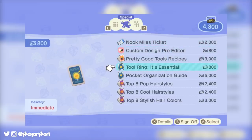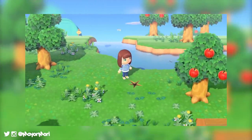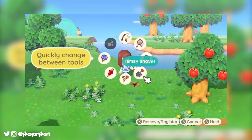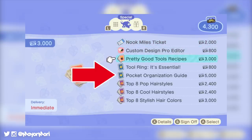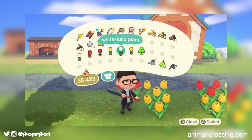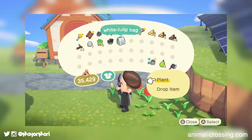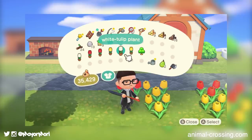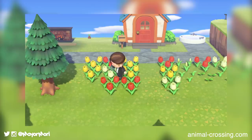If we save up 5,000 Nook Miles — which is probably fairly easy to do at the start of the game given we're doing so many things for the first time — we can buy the Pocket Organization Guide. It's thought to be the most valuable reward because it helps us organize our pocket space more efficiently, freeing up an additional 20 spaces and giving us a total of 40 spaces to store things.